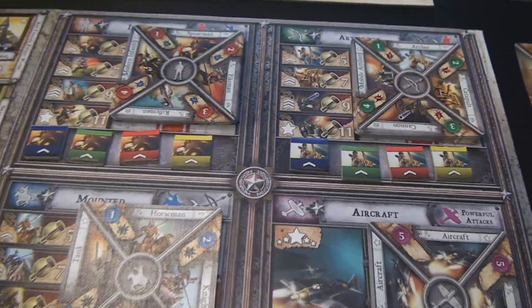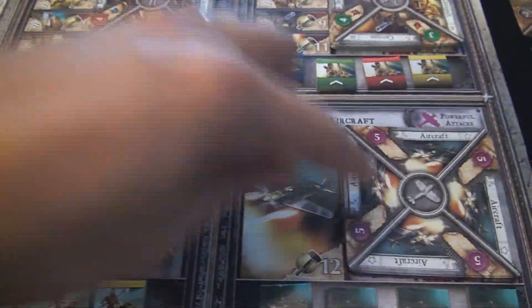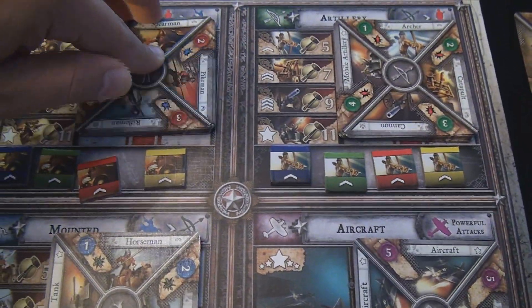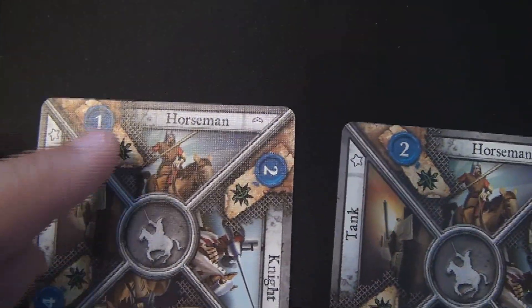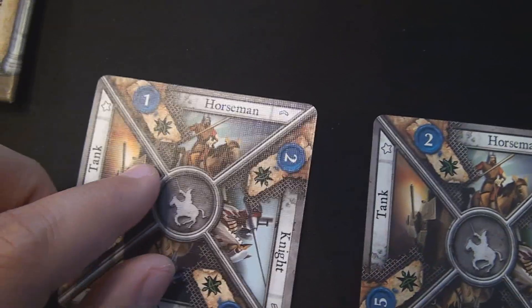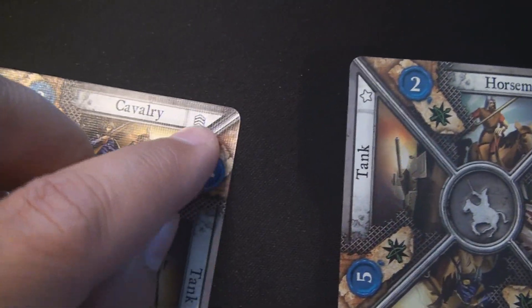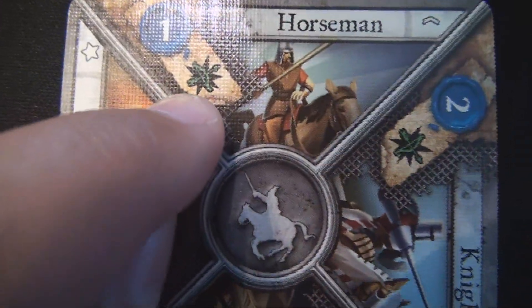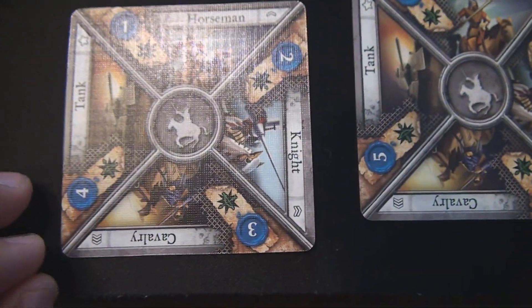There are four different kinds of units in the game: infantry, artillery, mounted, and aircraft. Each of these stacks has a stack of square cards representing different things. On each of these is a different value depending upon how high you have researched that tech - level one, level two, level three, and level four, each with a different combat value from one up to four. Each of these cards also has something that it trumps - mounted trumps artillery for instance. We'll get into that once we get into combat values.